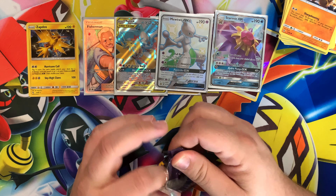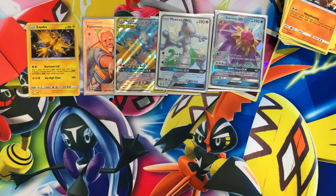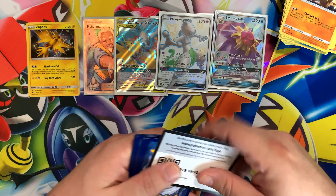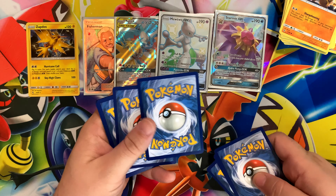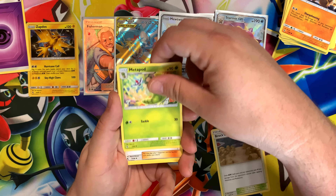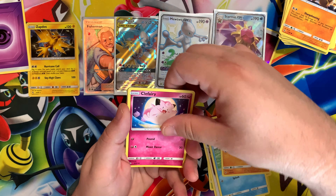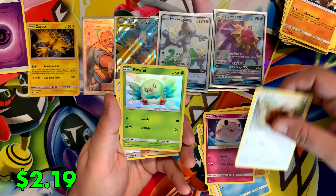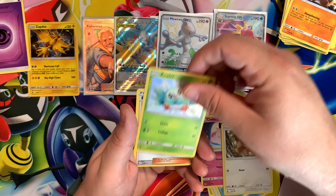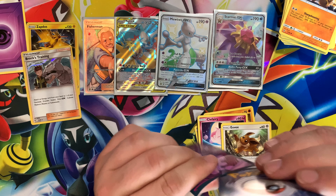Hoping to get one shiny card to add to the binder. Code card, three cards. Brock's Pewter City Gym, Metapod, Giovanni's Exile, Cubone, Magikarp, Geodude, Clefairy, Eevee, a Shiny Rowlet — which is already in the binder as well — and Brock's Training. Let's go ahead and get this sleeved up and we'll do a recap of what we pulled.